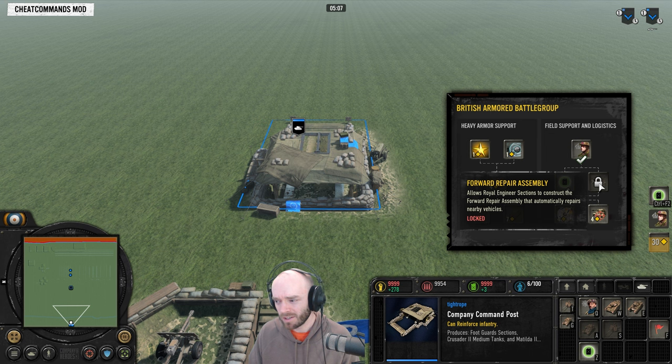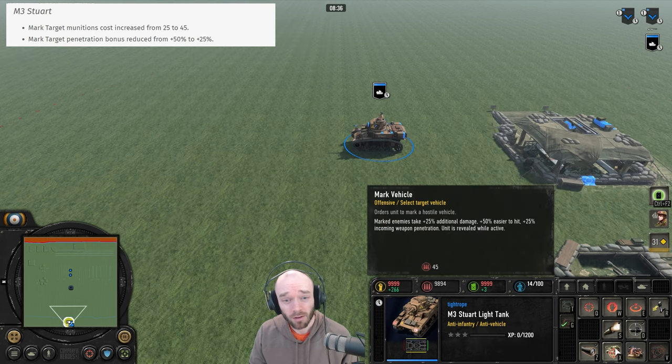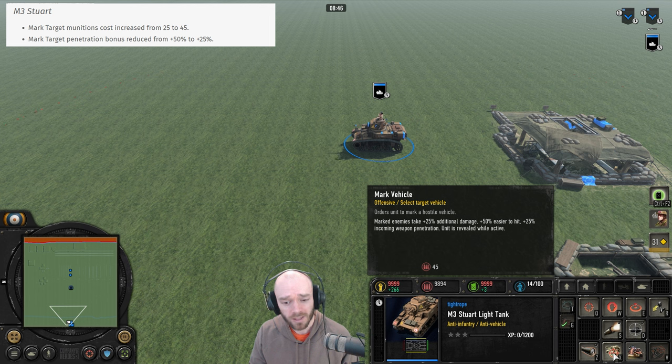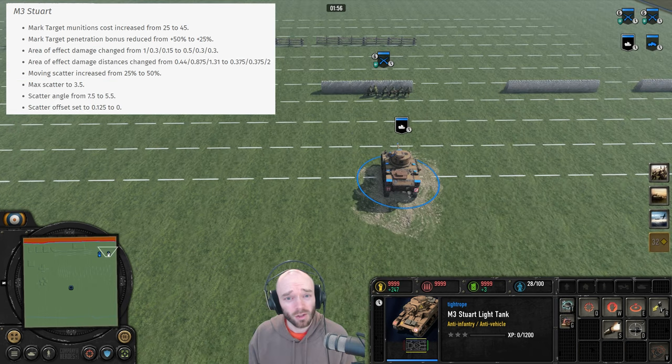The Stuart got quite a lot of nerfs. Starting with the Mark Vehicle ability from the tank commander: 25 additional damage, 50 easy-to-hit, and 25 incoming weapon penetration — decreased from 50 weapon penetration — for 45 munitions, up from 25. That's a lot of stuff to get for 25 munitions, so a cost increase and penetration nerf are definitely warranted. Now that we have numerical descriptions we can see exactly what it does — that's a lot of stuff.